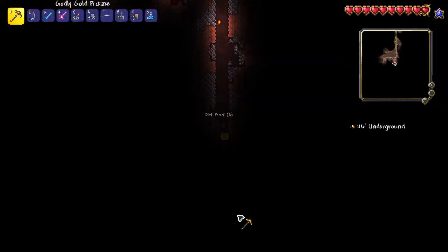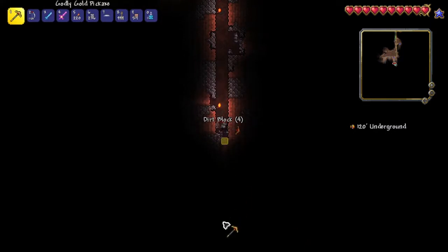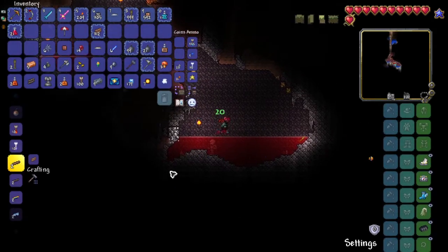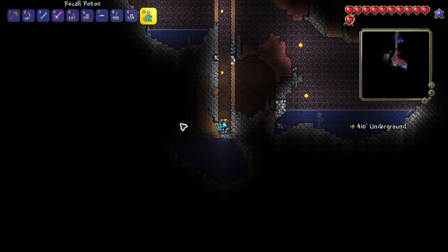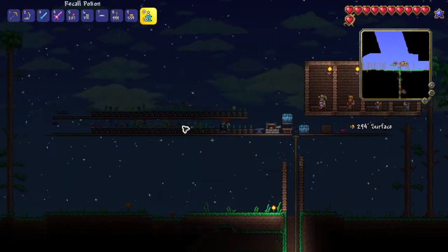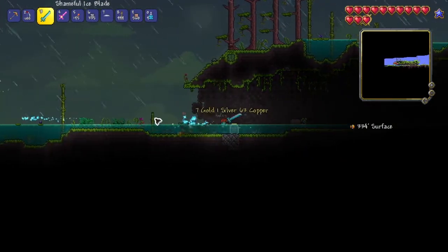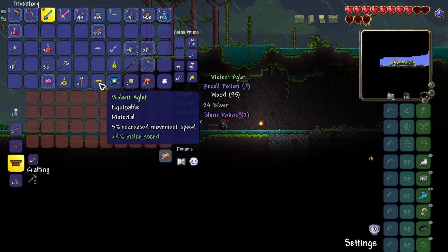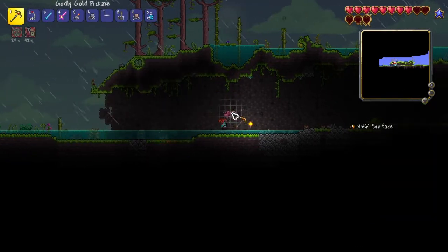I decided to work on the elevator to wait out the blood moon and do something productive. While working on it I noticed it turned back to daytime, so I quickly headed back to the jungle to try again. I collected the money that was there — about seven gold — and then checked the surface chest. The chest had an aglet inside, which is awesome because I need the aglet for lightning boots.